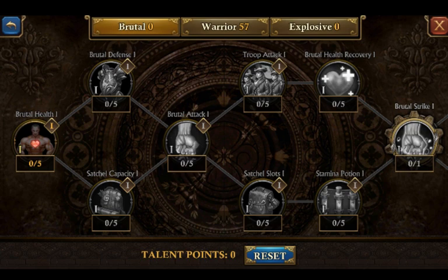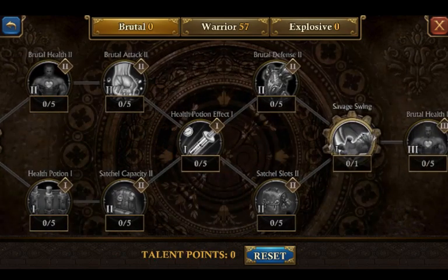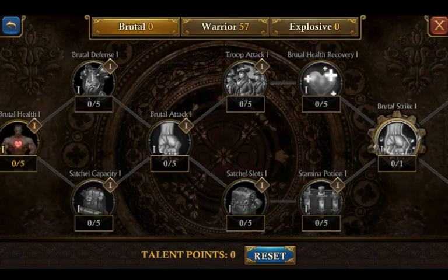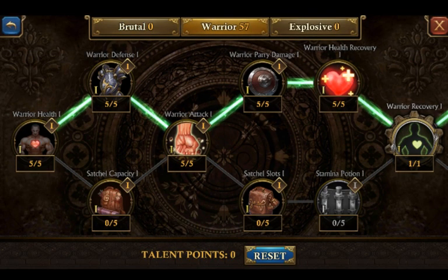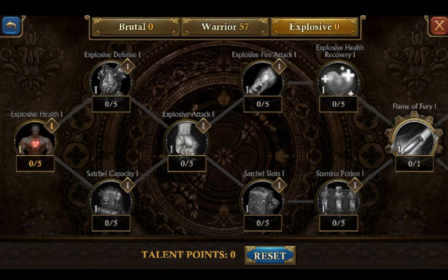Choose based on your goal. If you want to be different, go Brutal. Another thing about Brutal is if you have a low level you can get some troop percentages pretty easily further down the line — you'll see troop attack right there at five percent. For Warrior, if you want the extra rewards and want to be a beast in your own kingdom, go ahead and be a Warrior. If you care about the arena and don't really care about your own kingdom, or feel it'd be too expensive to catch up, go ahead and go Explosive — and put your talent points there.